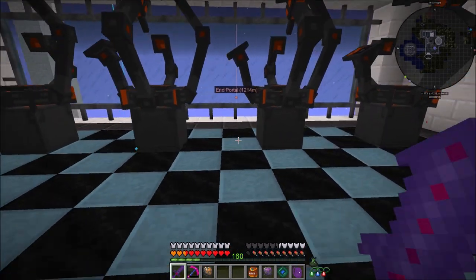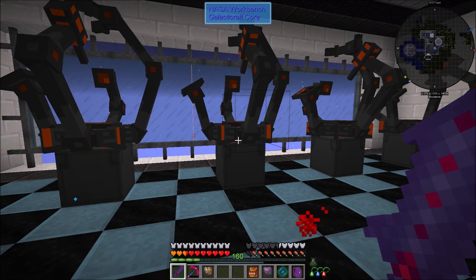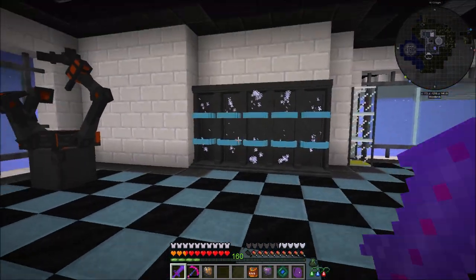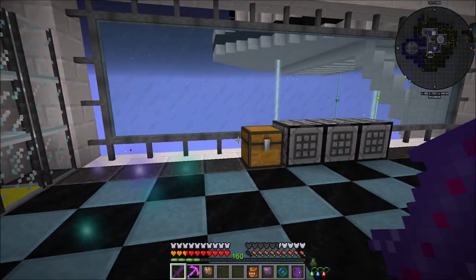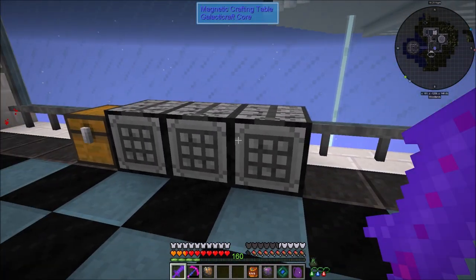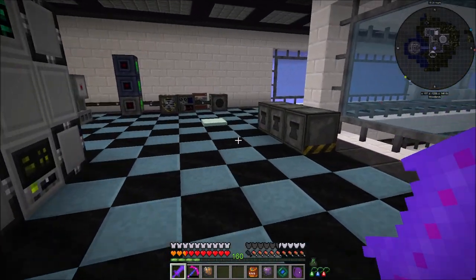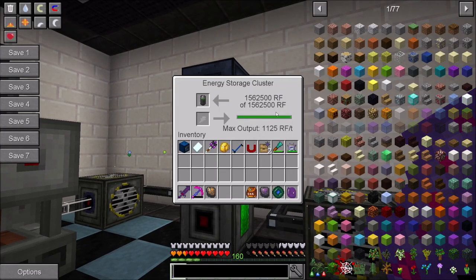You can see our GalactiCraft area has been expanded. I actually dismantled one of those space stations that we found in the asteroid belts, so I added a few more NASA workbenches, cryogenic chambers, some fluid tanks from GalactiCraft, as well as some magnetic crafting tables - they do retain their inventory. Over here we've got energy storage clusters which store a lot more RF.